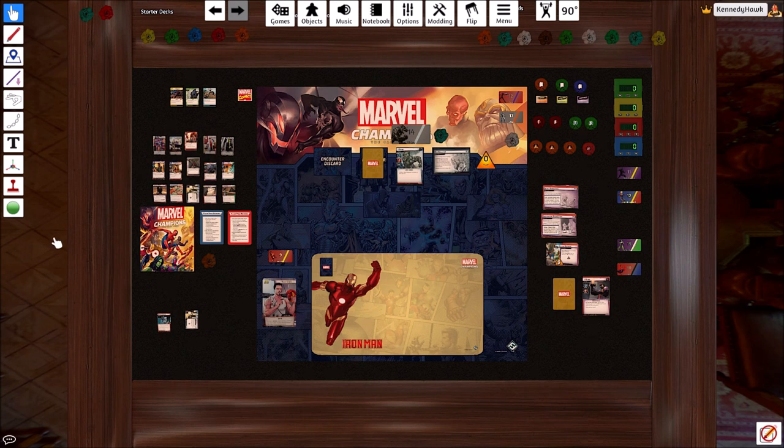Hey everyone, we're going to continue our aggression deck building with the Core Set, this time looking at Aggression Iron Man. We're going to try to bust through all three Core Set villains on normal mode. We'll get started with Rhino. We've already got our deck set up using the Bomb Scare modular set, regular mode with Iron Man's obligation already placed in.